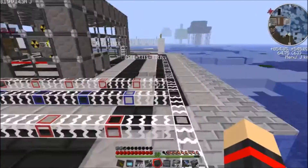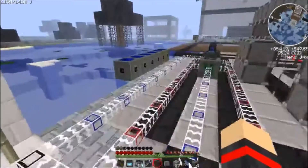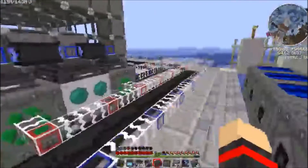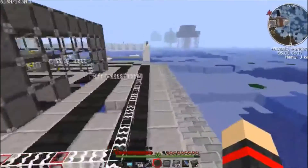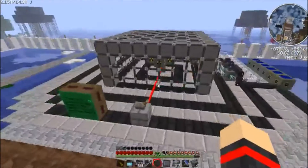I'm not sure if MFSUs can take it — I think they take 512, so that's alright. You just place these into here and you'll be able to produce lots and lots of UU-Matter if you're using a mass fab. Thanks for watching, and see you guys next time.